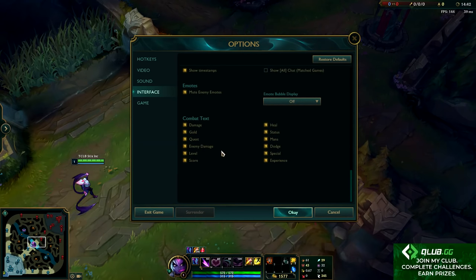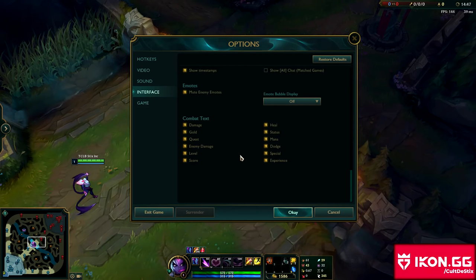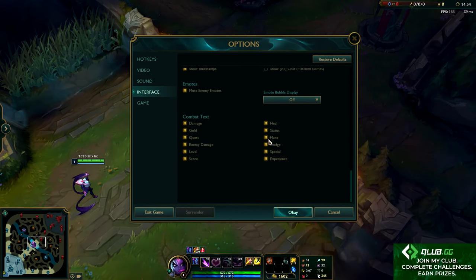For your combat text settings, I was skeptical at first, but it is actually really convenient and enlightening to have all of them on. If you don't, you're missing out on a lot of information and there are certain things you just don't pick up on. Experience, mana, dodge — all of it, just turn it on. It's really valuable and it doesn't get in the way at all; you'll even forget you have it on after a while.